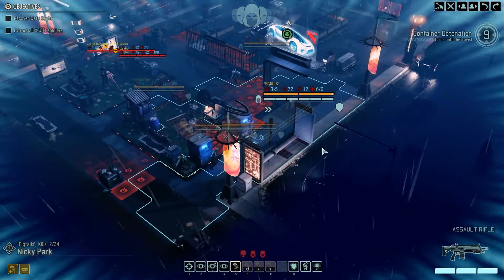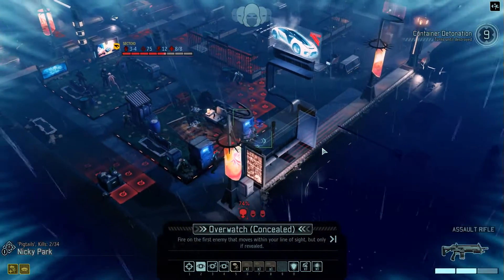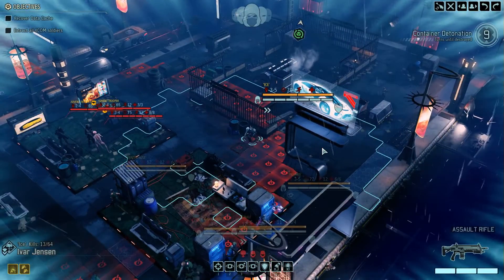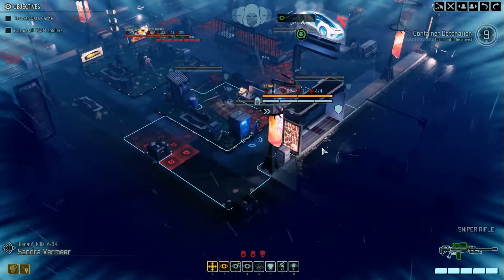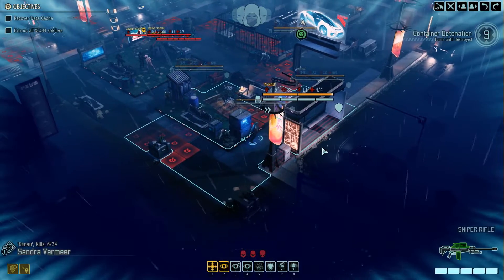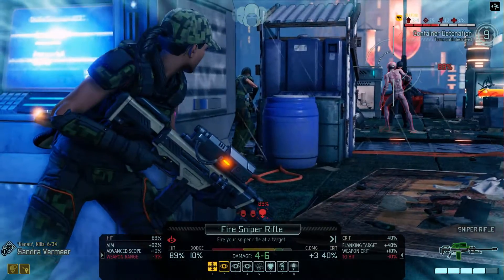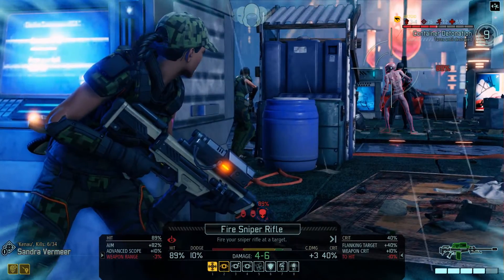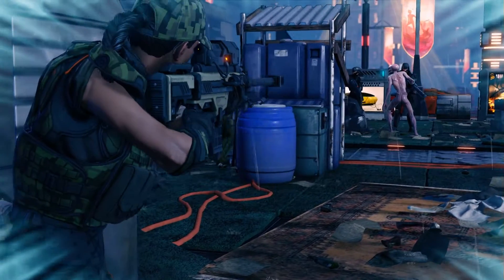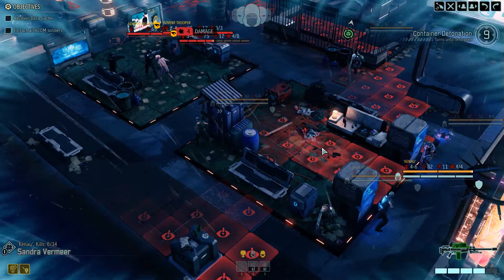I think I'll put you on overwatch since you probably have a good shot - yes you do. Overwatch concealed. You can do overwatch for now - I'm gonna manually aim with you if I can. Actually no, we're doing this. There is a crit chance in which case the sectoid might actually drop. Well we didn't crit but that's okay, and now we've alerted them - that's okay as well.